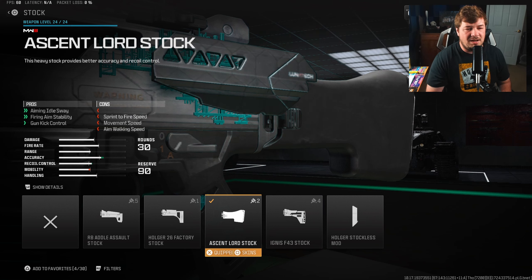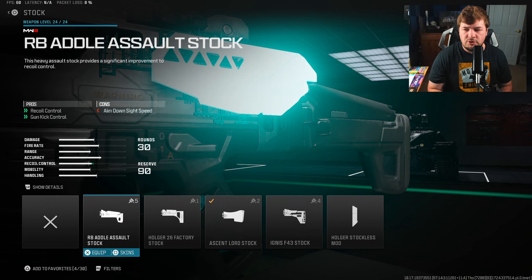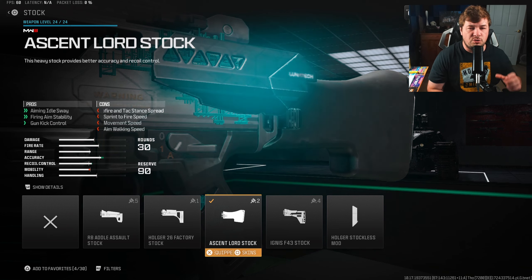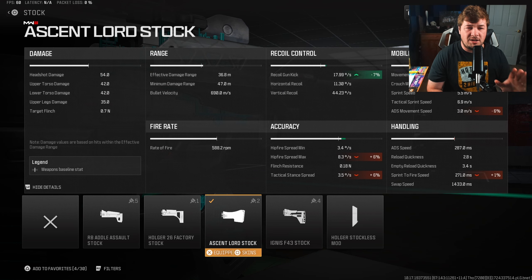My next attachment is going to be the Ascent Lord Stock, and this is not the stereotypical stock you would think when targeting recoil control. If you're targeting strictly recoil control, go with the RB Adol Assault Stock. But what I wanted to do is control the visual shake on the weapon. This weapon doesn't have a crazy recoil pattern, but it does have a lot of shake, and that's where the Ascent Lord Stock comes in. We're getting 7% gun kick, but most importantly the fire aiming stability, which controls a large amount of the visual shake.